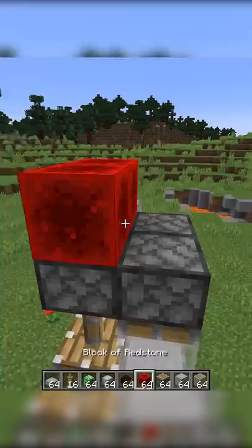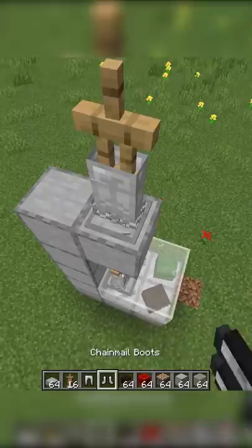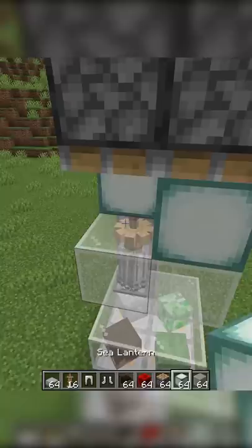Now I'll make the claw. Use armor stands with iron pants and chained boots to create the claw, and then replicate this on all angles. Use pistons again to push glass and sea lanterns into the build.